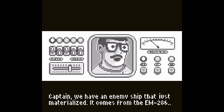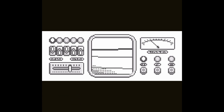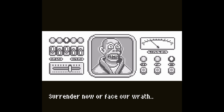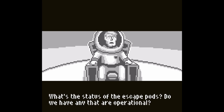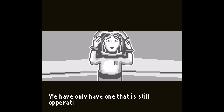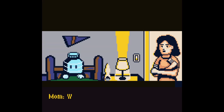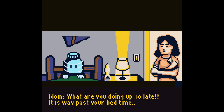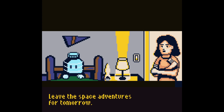Captain, we have an enemy ship that just materialized. It comes from EM-286 Galaxy. This is home to the Lura, some of the most dangerous... Ha ha ha. Surrender now or face our wrath. What's the status of the escape pods? Do we have any that are operational? We have only one still operational after the last attack. Our shields are at 10%. We can't take much more damage from the Lura ship. This looks like a job for space commander.